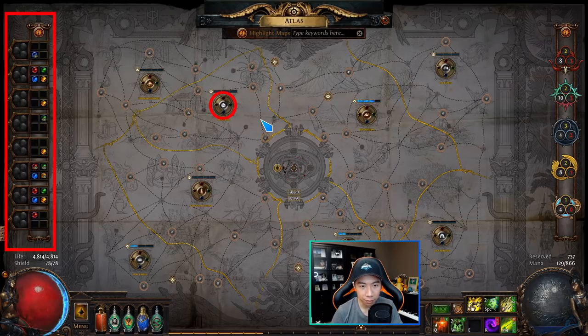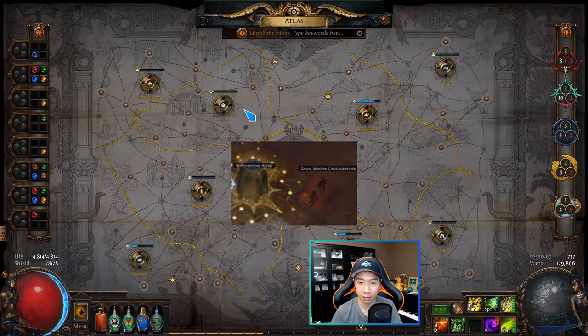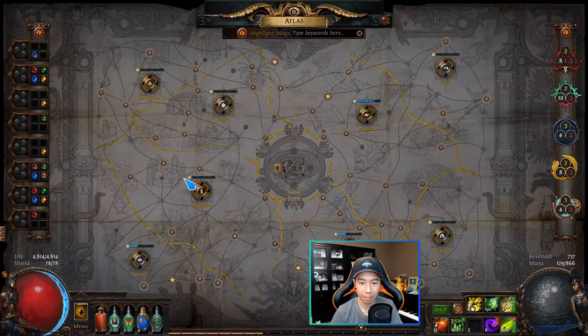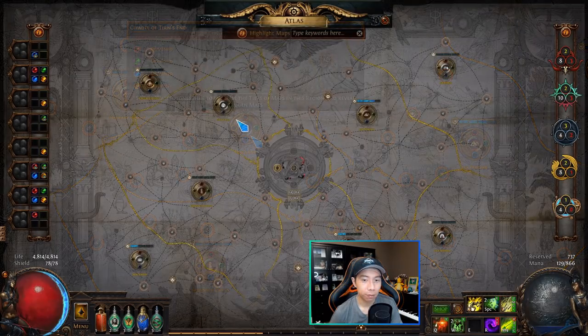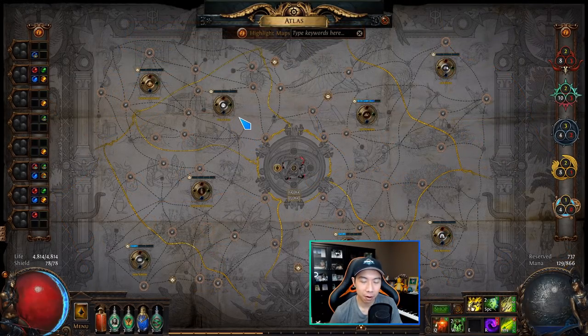Now for the Conquerors and Zana mechanic. As you start progressing through the atlas, these circular placards aren't in each map region yet — you have to unlock them. As you play through maps in a region, occasionally after killing the boss an extra portal will spawn. You go into that portal, talk to Zana, and unlock the circular placard — called a citadel — for that region. You have to do this for each of the eight map regions.